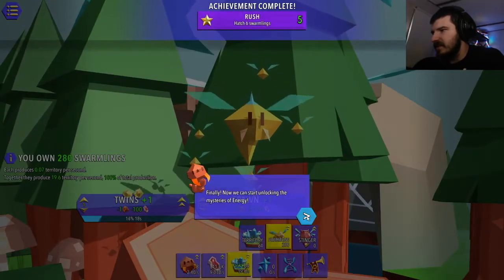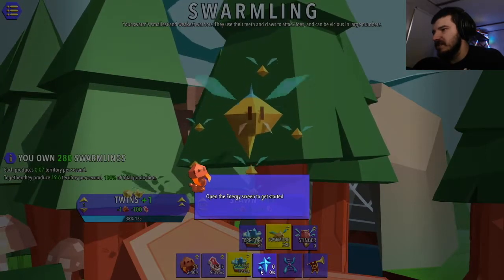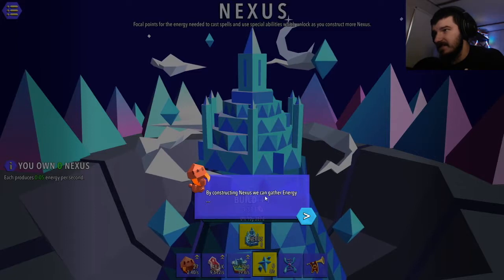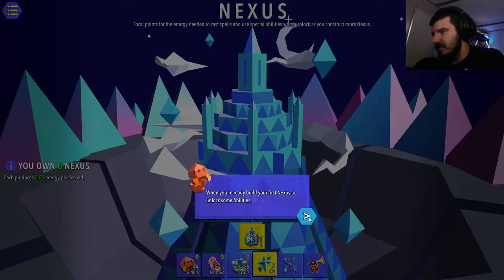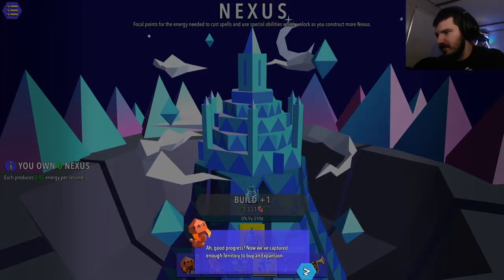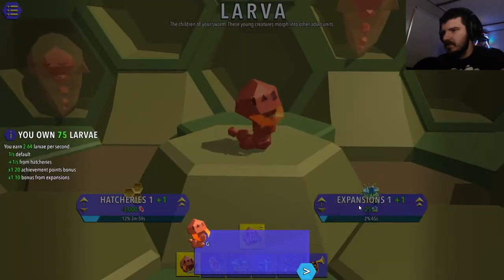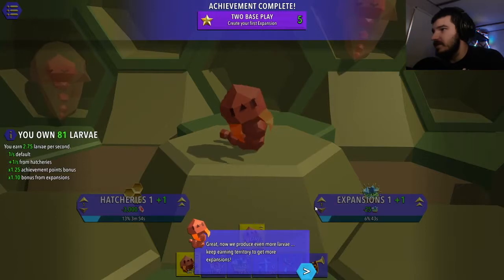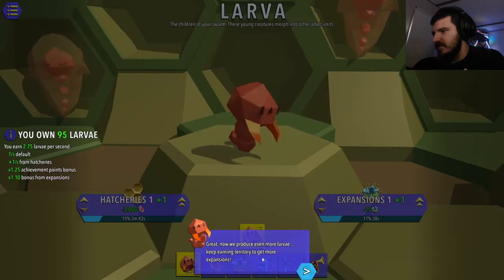Now we can start unlocking the mysteries of energy. Open the energy screen to get started by constructing nexus and use it to unleash awesome abilities. When you're ready, build your first nexus to unlock some abilities. Now we've captured enough territory to buy an expansion. Now we produce even more larvae. Keep earning territory to get more expansions. You can take a break at any time - your swarm will keep working whether you're here or not.